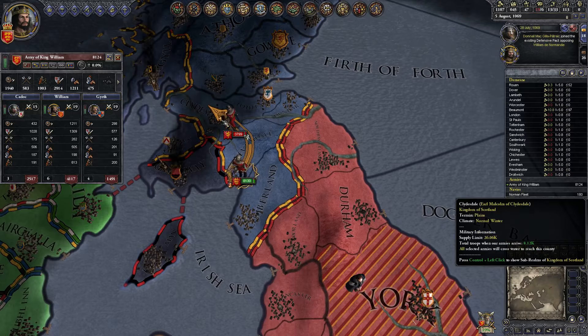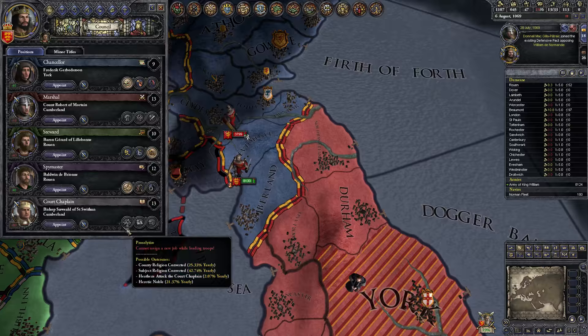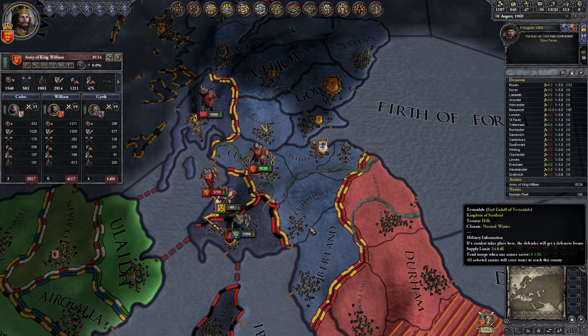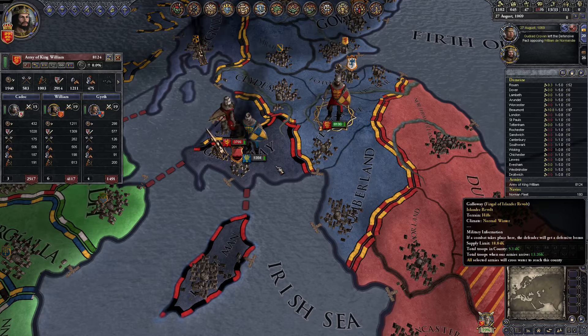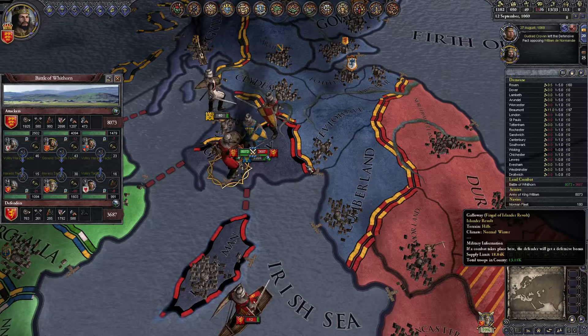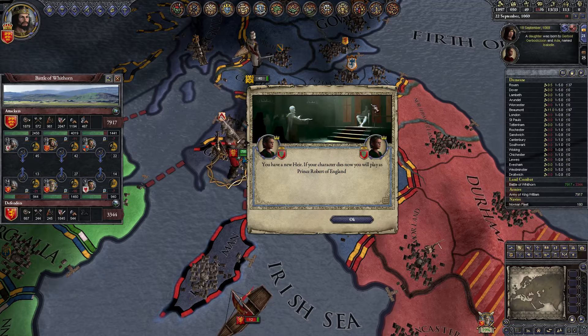He's heading to Scotland — let's run him down. Where are you going, buddy? No longer court chaplain — we shall appoint Seaweed, the Bishop of St. Switzerland. He's leading the troops, it's alright. And he just disappeared too — he's going to Galloway. Doubt he's at war with them, so let's just go to Teviotdale. And he is going back to Clydesdale. Cut him off. They'll arrive, not too large. Another daughter to Arda. You have a new heir — Prince Robert. Pretty sure he was already our heir.